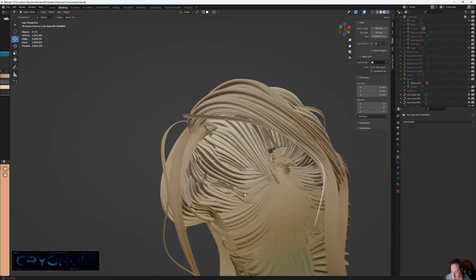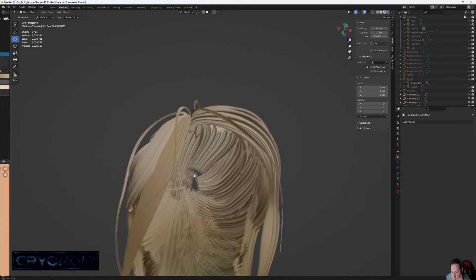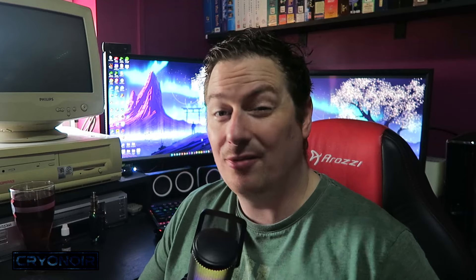That's a big saving from around about the 1 million polygons it was before, but there was absolutely no way I was going to be able to get this section plus the ponytail and fringe sections down to anything like reasonable — we were still well over 2 million from where we needed to be. It was time for a different approach.